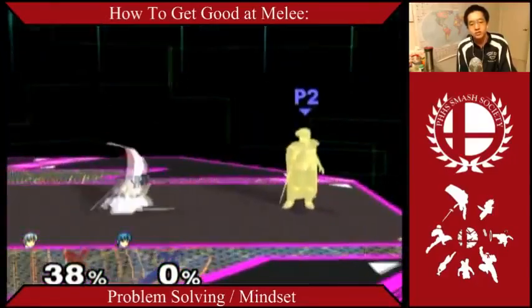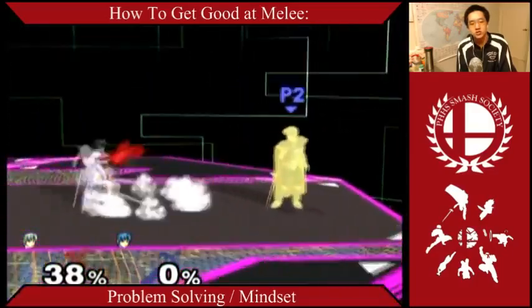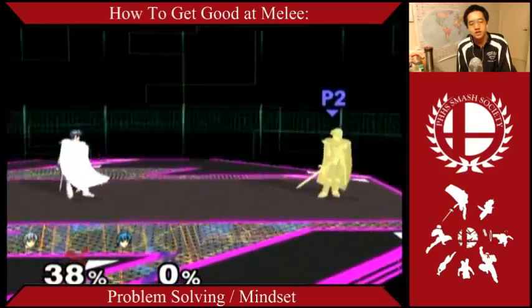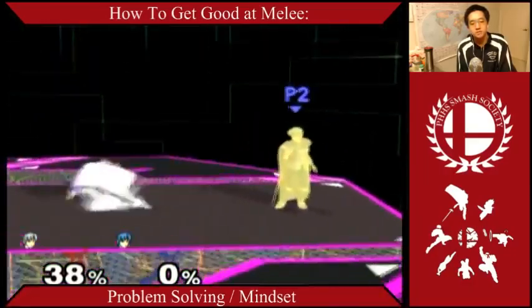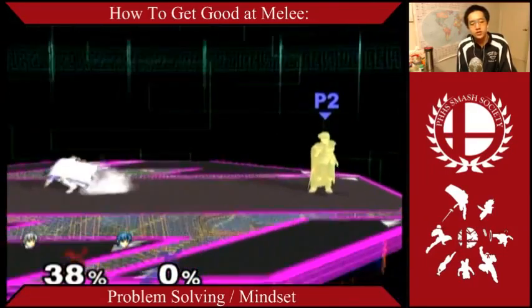Another time this came up: I was playing my friend in Marth dittos, and every time I tried going for my down tilt — like every Marth does — I kept getting forward smashed in the face. What are my options? I could run in and shield, hopefully try and get something off of that, but if I keep shielding, he's going to realize I'm stuck in shield, grab me, forward throw, forward smash — I'm dead.